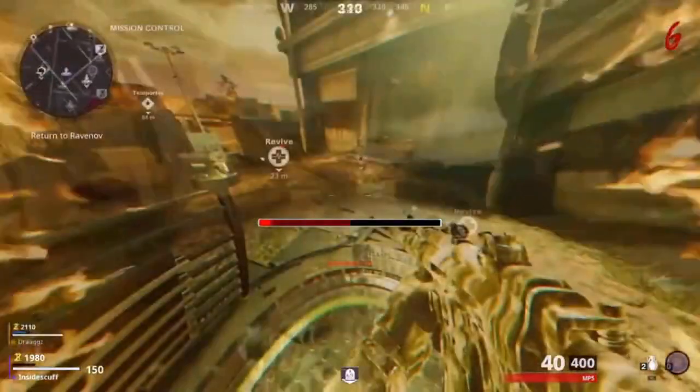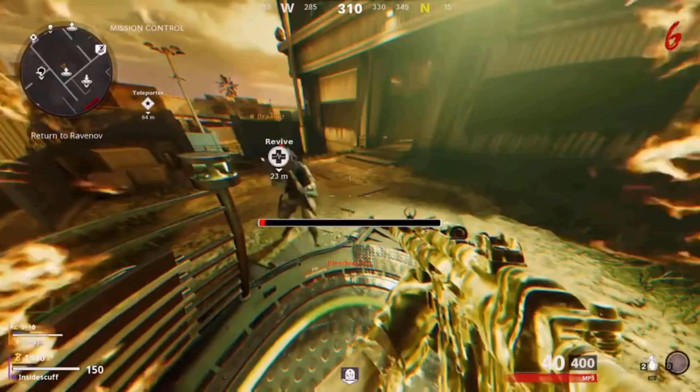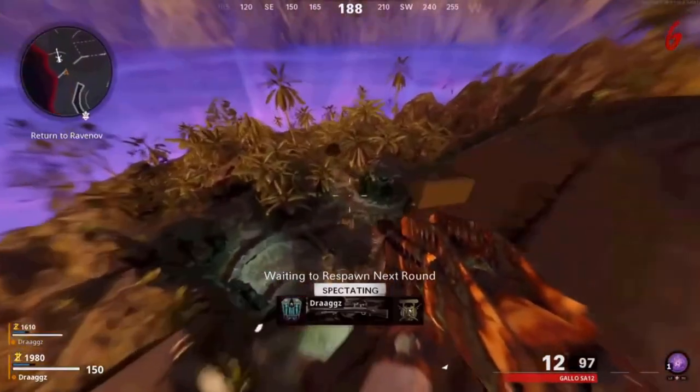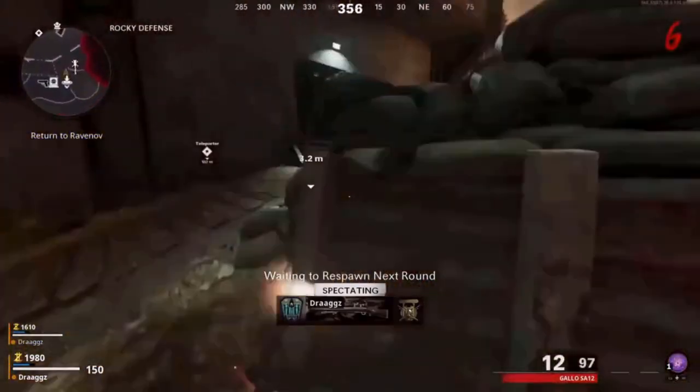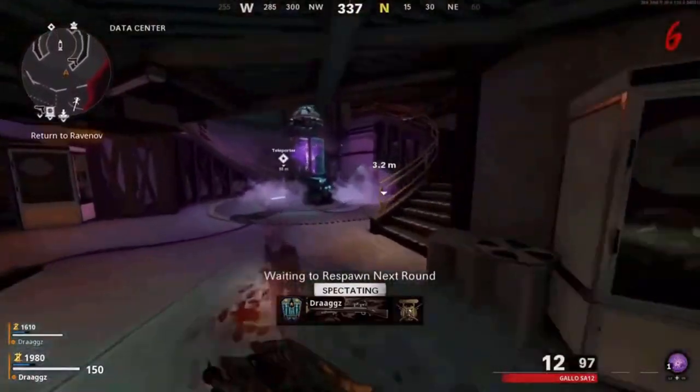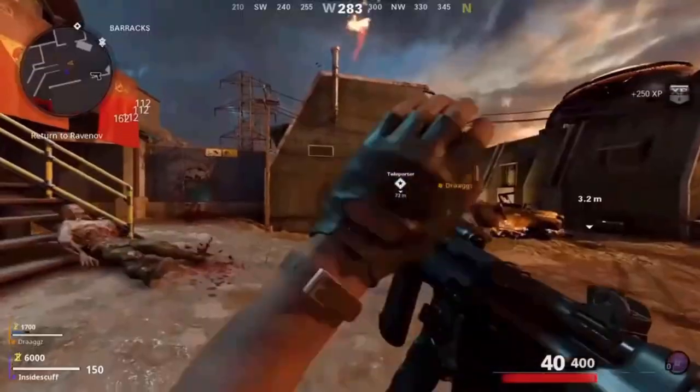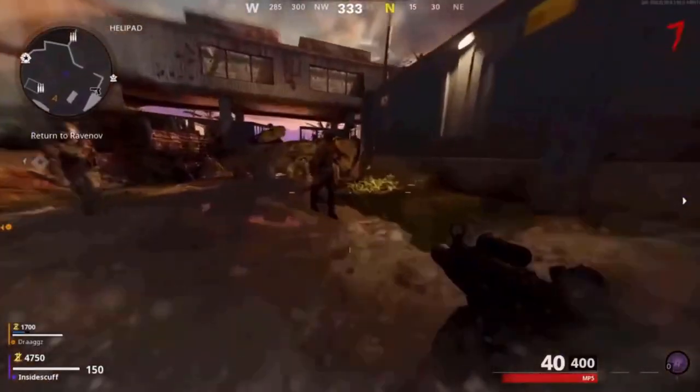Once you reach the jump pad, you want to wait for your health to go to the very end. Once your health reaches 0, tell your teammate to activate the jump pad, so you should be activating the jump pad while your health is 0. Once your teammate has used the jump pad, you will be spectating him. Once he kills the final zombie and you respawn, you will be in complete god mode and nothing will be able to hit you, including the Manglers and the Mimics.